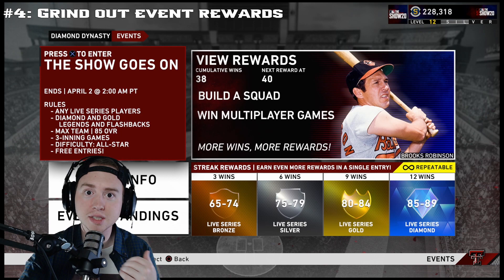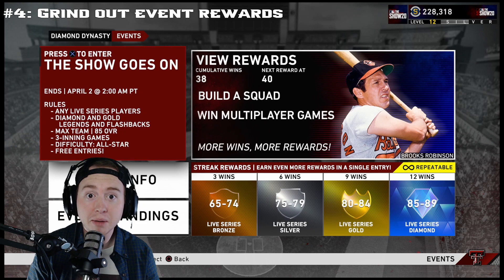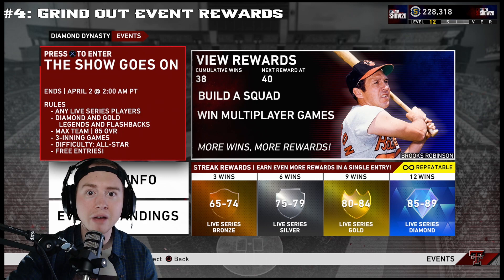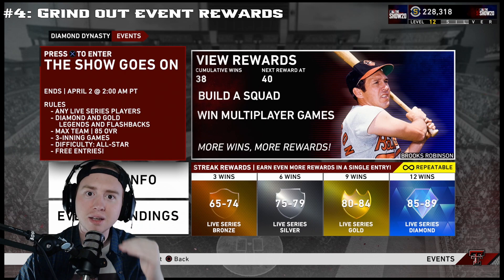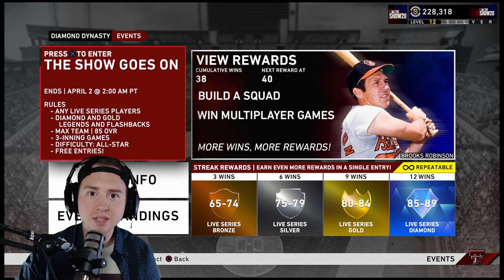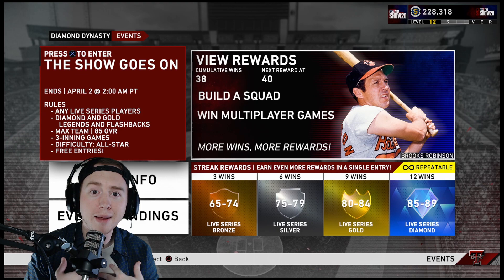Tip number four: play your Events. My goal with these tips is for them to be all-encompassing regardless of skill level — it's not 'go make World Series' or 'go 12-0 in Battle Royale.' Everyone can play Events. They're free to enter, your record doesn't matter, it helps you try out new players, and this current event has a max team overall of 85, which lowers the team differential gap so you're not constantly facing someone with a full 99 god squad.